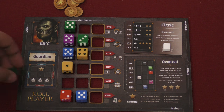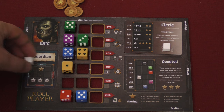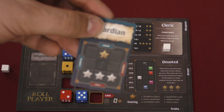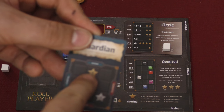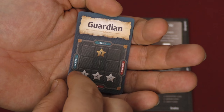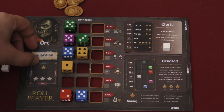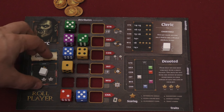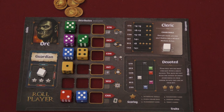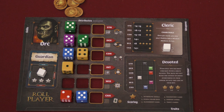On your alignment, you place a cube of your color in the middle, and it will move around during the game. If you end up on good neutral, you get three points at the end of the game. If you land anywhere in the bottom evil section, you lose a point. You also get points for each die that matches your own color.